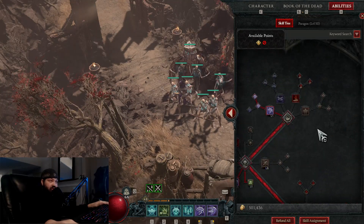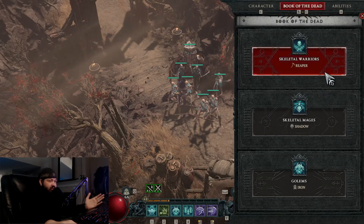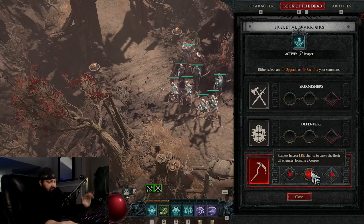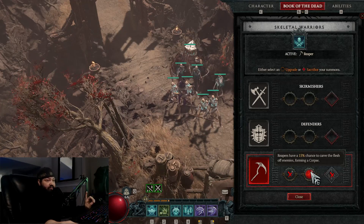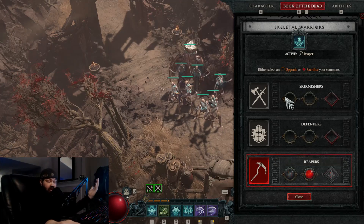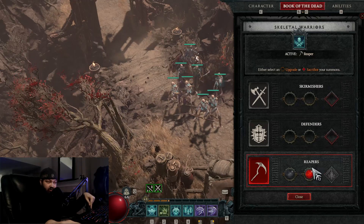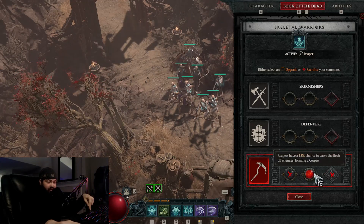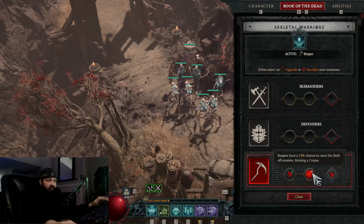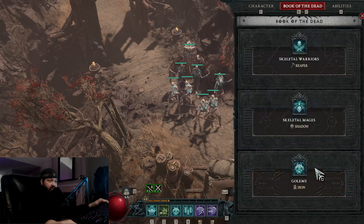I'll show you my skeleton setup real quick. Reapers — you have to have Reapers if you're using Corpse Explosion. They have a 50% chance to carve flesh off enemies forming a corpse. Don't use anything else if you rely on Corpse Explosion, because you want corpses on the ground — the more corpses, the more damage you deal. Reapers also have a 15% chance to carve flesh off enemies.